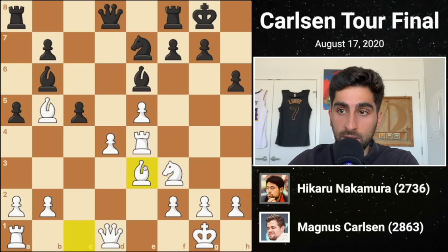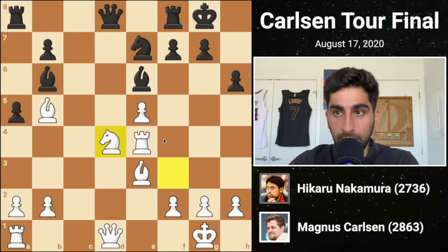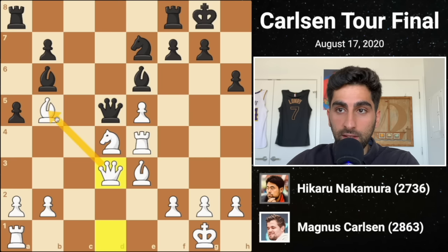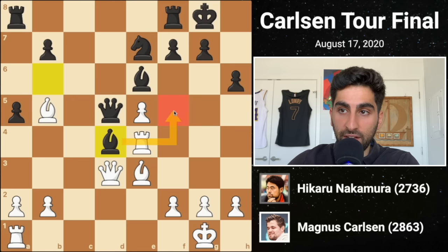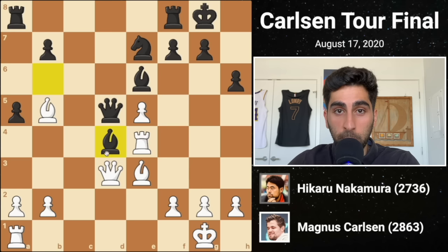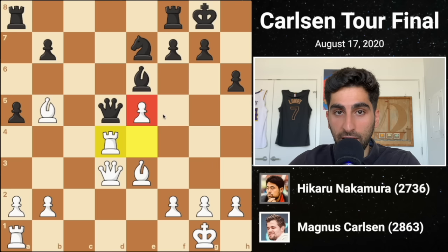The other option is bishop d3 defending the pawn, in which case black would capture the pawn, and after white recaptures, black would play queen d5, hitting just about everything. Queen d3 defends, but then black would take the knight, removing the defender of f5, so that bishop f5 becomes a threat. The queen could not recapture because it would hang the bishop, so white is forced to recapture with the rook, hanging the e5 pawn, and leaving material even for both sides.